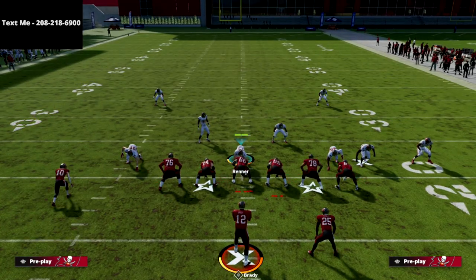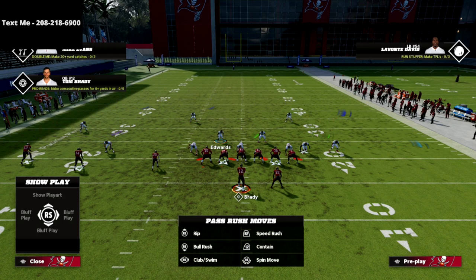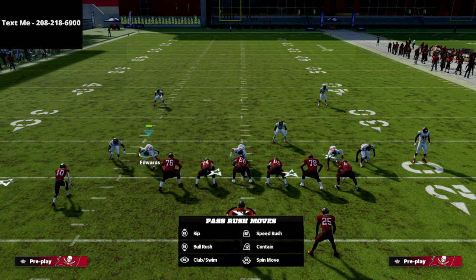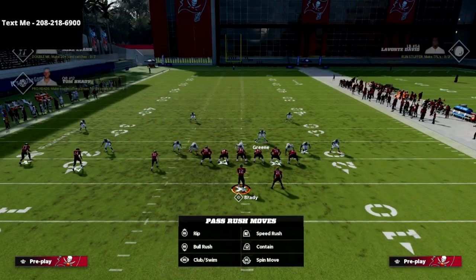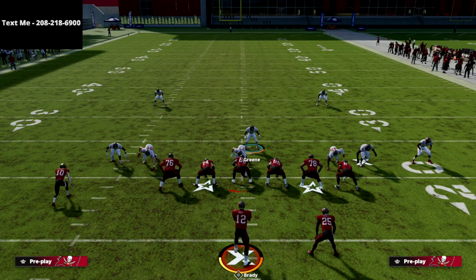Then the next thing we're going to do is spread our line, and then we're going to take this linebacker and move him right here. This is going to allow us to blitz — if we want to blitz, we can blitz this linebacker and then have a nice five-man pressure. This is pretty good pressure stock, to be honest with you.